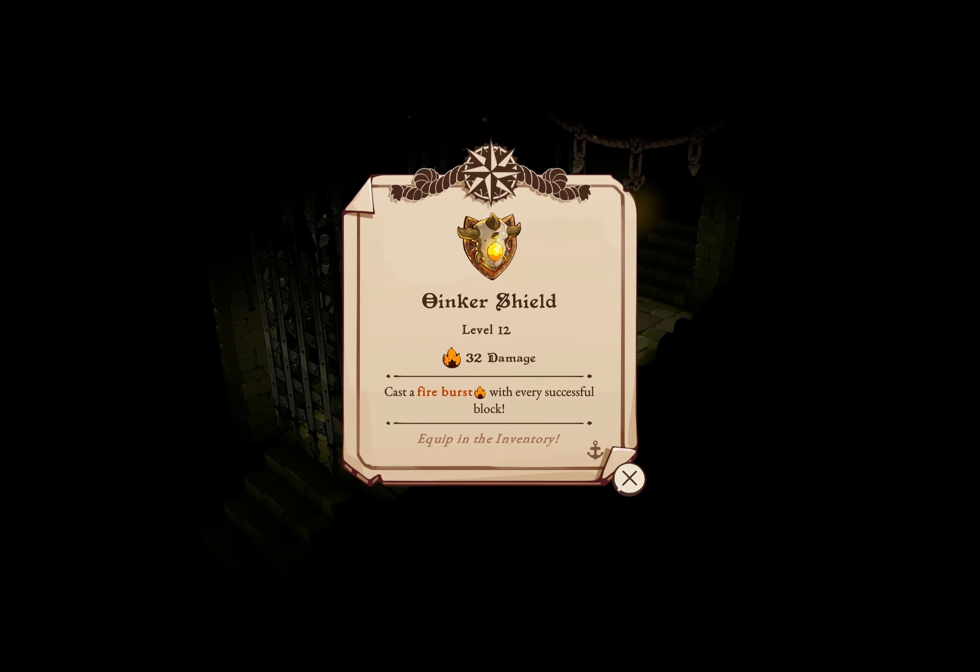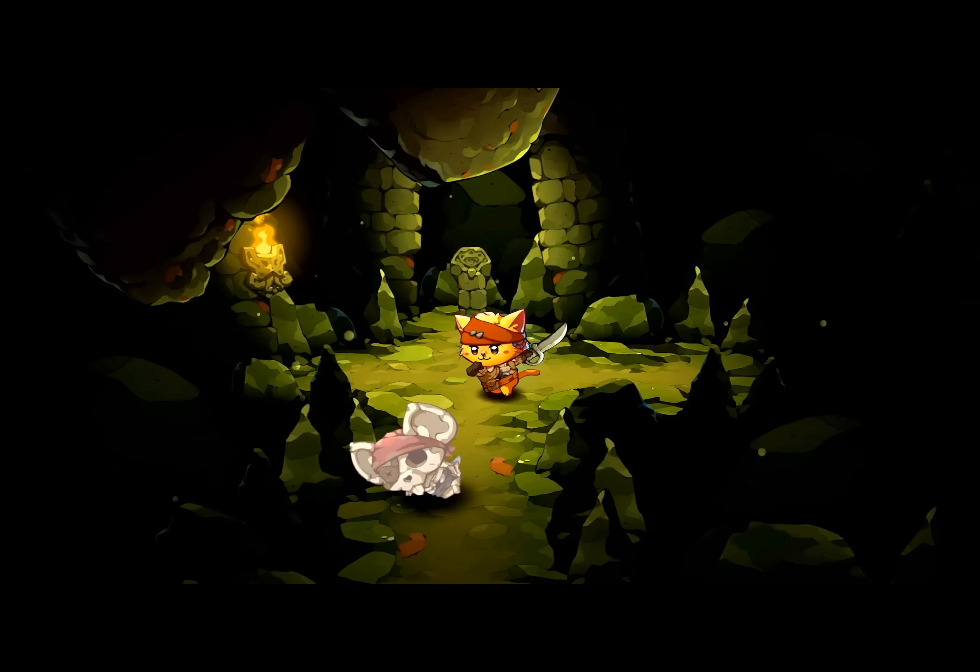Finally, we unveil the Rocker, an axe draped in heavy metal allure, dropped by the formidable Meowtalica. Each swing wards off foes and channels lightning, embodying the essence of a true Rockstar Warrior.